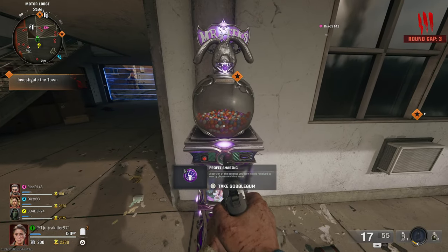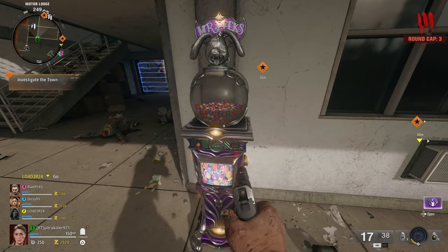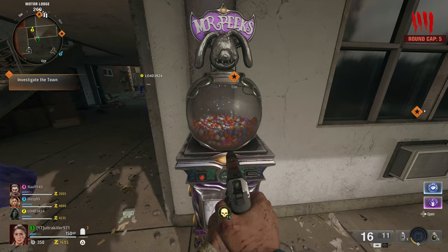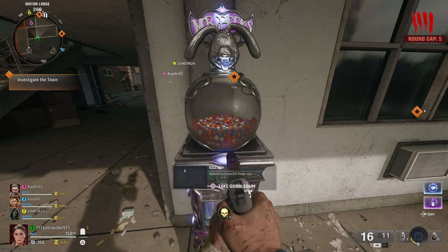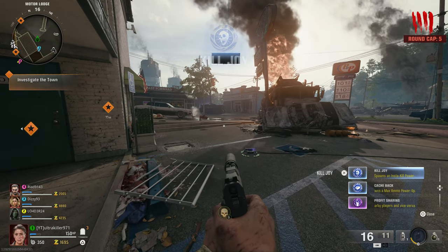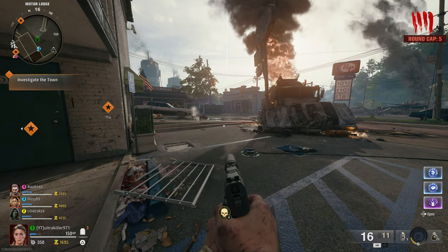While we're on the topic of GobbleGums, you can actually have three of them ready to be used at once. You can get a GobbleGum, not use it, get another one, not use that one either, and then get a third — and pick between them. But do keep in mind you cannot replace one; if you get one, you're going to have to use it before you can get another.